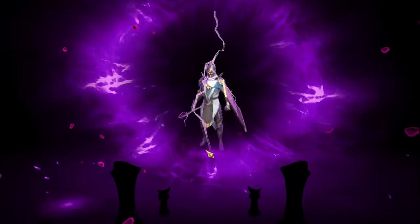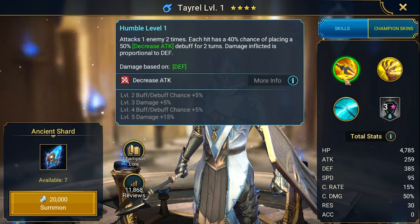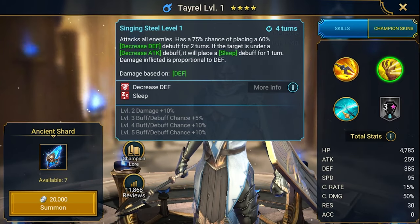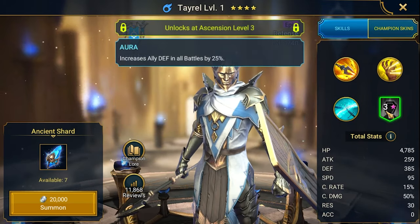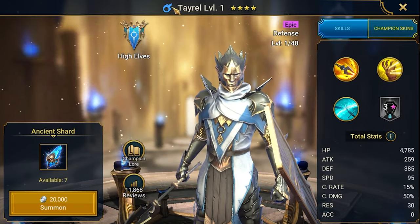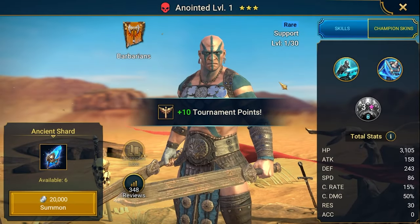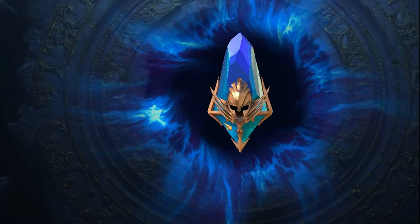We got an epic - Tyrell! This is a pretty old champion with decrease attack on A1, decrease defense, and some stuff with sleep. He's defense-based with a defense aura in all battles. This potentially looks good, but I'm not sure he'll be a good campaign farmer. He might be a Fire Knight champion as I recall - a very budget one.